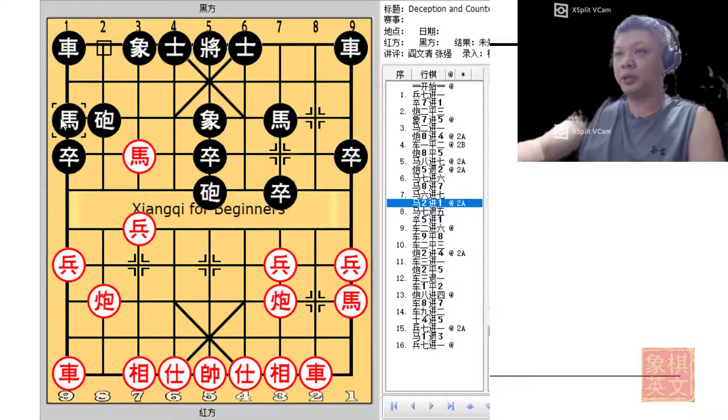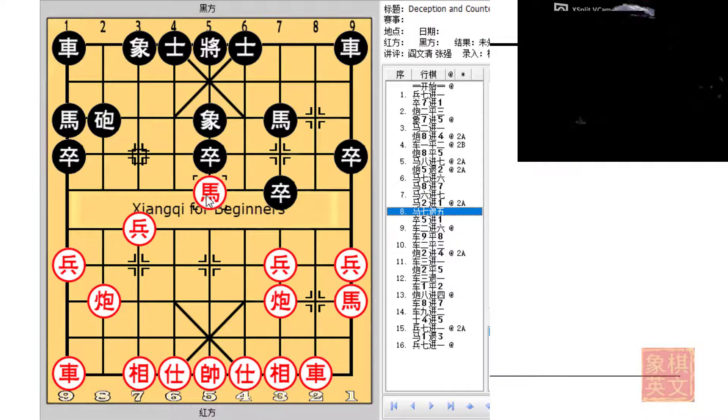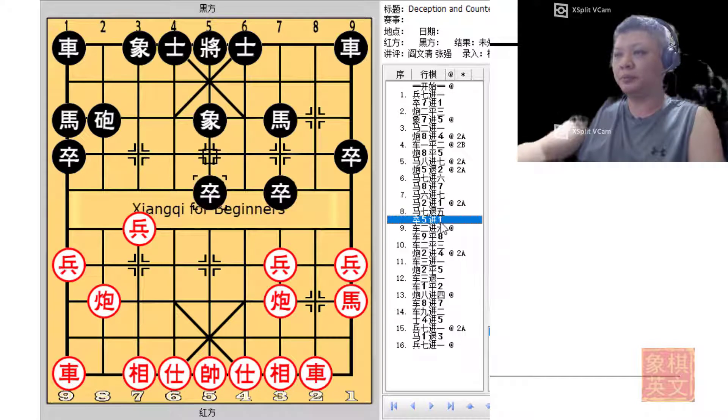In the book h2+1 was played, and both sides would simply remove the biggest threat on the board. By the 8th ply, red would have developed his right chariot, while the black chariot would face a little bit of trouble trying to get developed. The game would continue with r2+6.